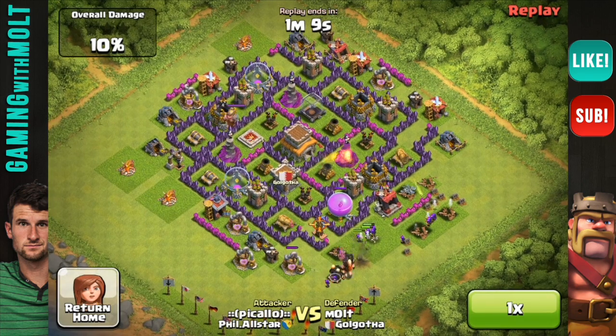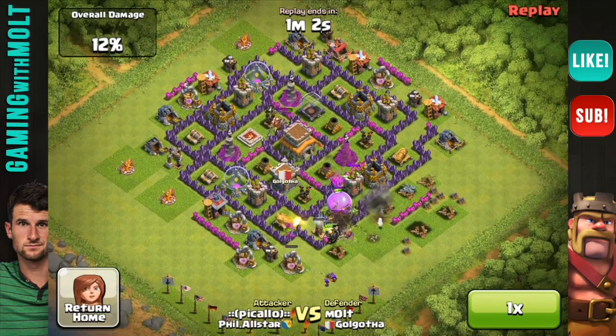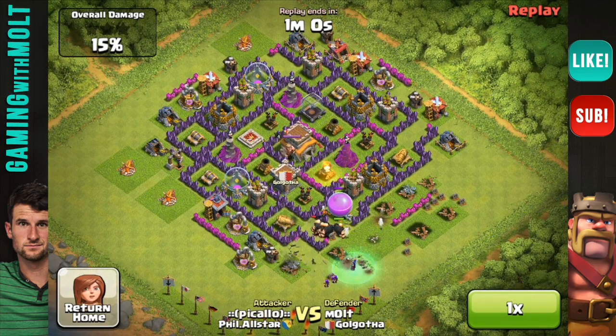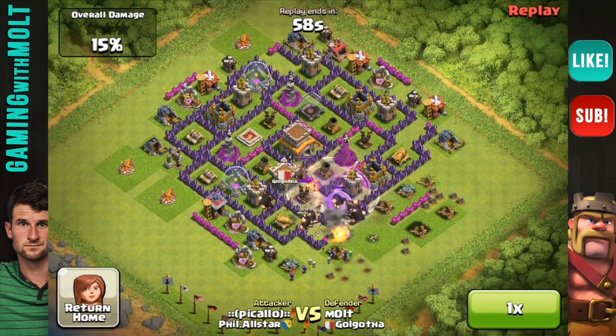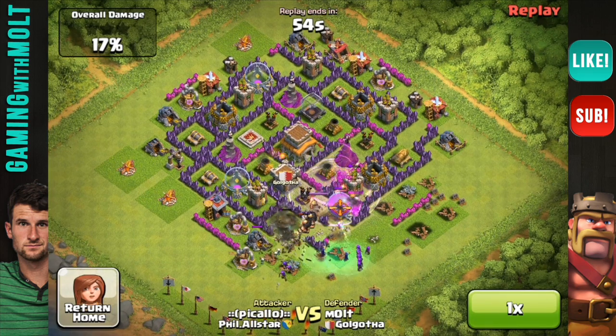So there comes the Tesla. Here go the giants. And you know what my favorite part is? Let's see if 3 of them fly away. Yep, so we got 3 of them right there. There go his wall breakers and the giants are going to continue going over. There goes 3 more. Perfect. That is exactly what we want to happen. It can't go any better than that.